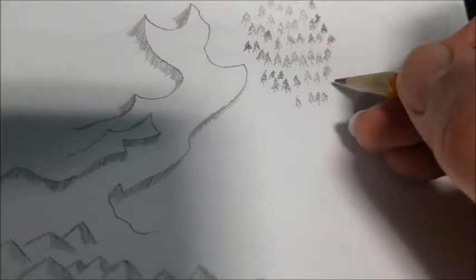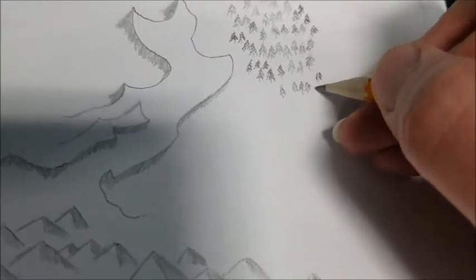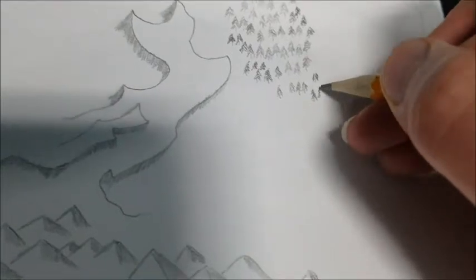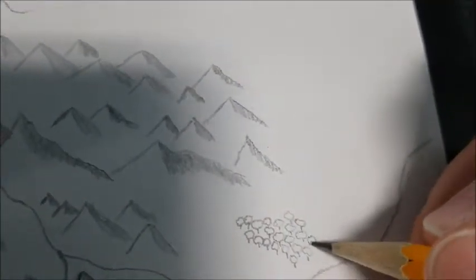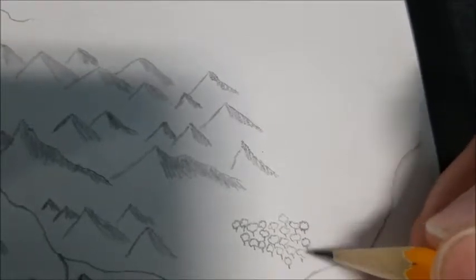Just kind of doing the little downward shimmy to give it a little shape. With the deciduous forest, you just do a really rough circle.